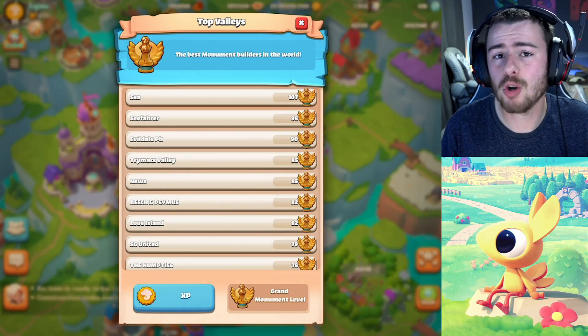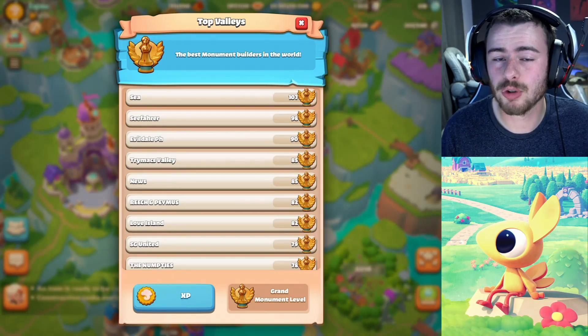If you guys didn't know, the Grand Monument can now go up to level 300, so there's going to be quite a bit of competition there. But I would like to see this taken one step further — I'd like to see rewards for valleys who are really pushing. There could be a separate seasonal challenge leaderboard that resets at the end of each season, with top valleys given prizes. I think it would be a great incentive and a great community event.